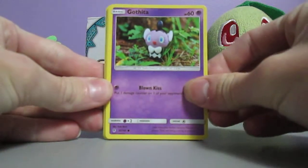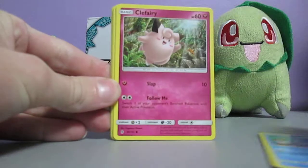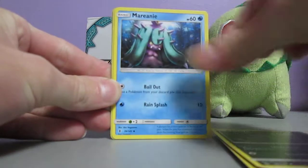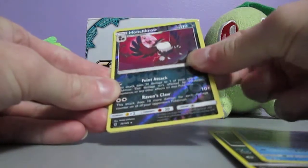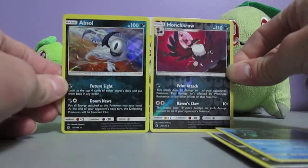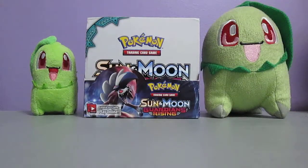First pack starts off with a Gatheta, Castform, Tentacool, Clefairy, Litwick, Water Energy, Energy Lotto, Sabalye, Marini, Honchkrow Reverse Holo which is a rare, so that's good. Good first pack and two rares. And an Absol Holo, so that's a really good first pack. Two rares, very, very nice. Very good first pack.